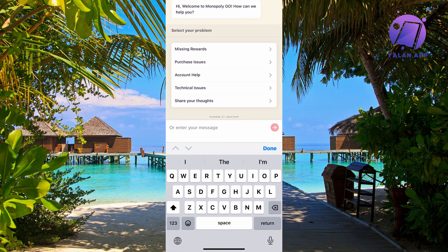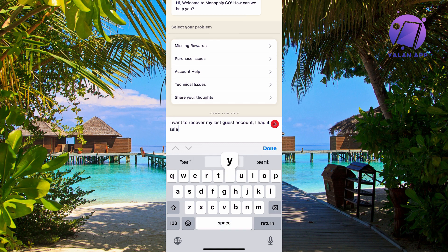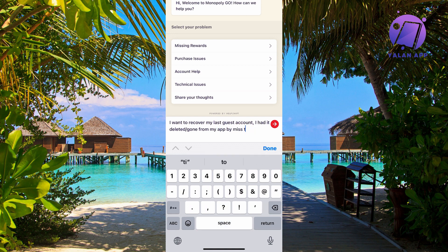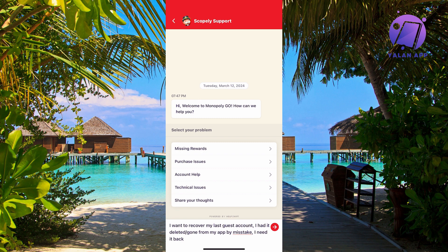In the chat, write the following message: 'I want to recover my last guest account. I had it deleted and gone from my app by mistake. I need it back.' That's exactly what you need to send to them.